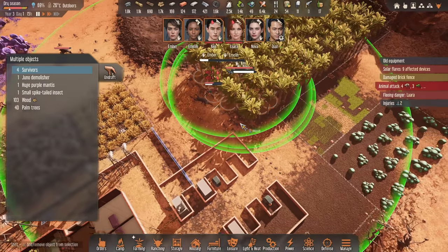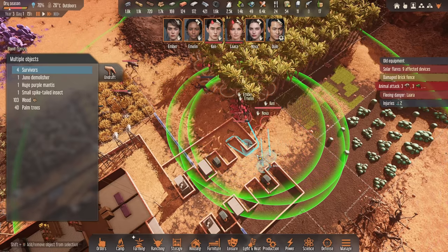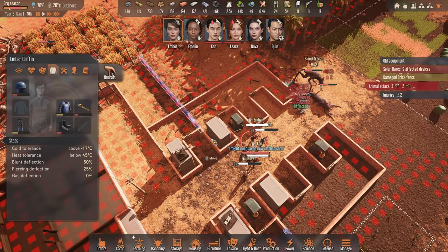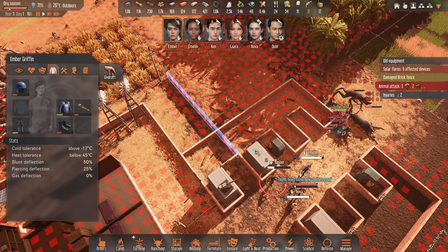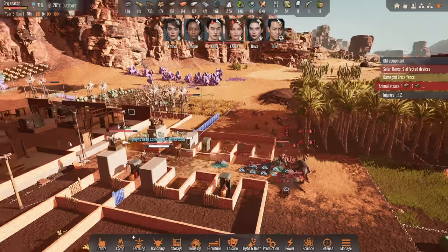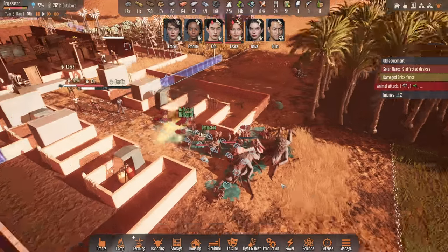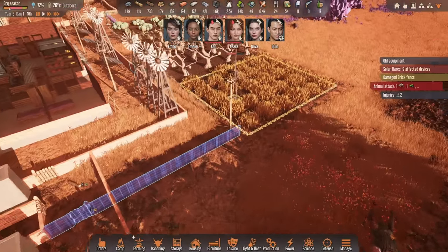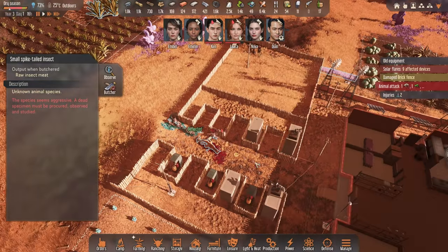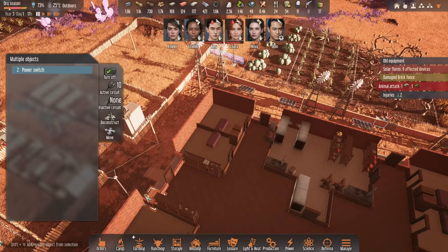Are they all attacking? Yes. Ember, might want to have you climb up on this wall here, and the rest of you fall back just a little bit as well. How many left? Only two of them. Where's the other big one? That's a huge purple mantis. Maybe it's knocked out somewhere — unconscious, bleeding out in 11 hours. These turrets should be fine. I think you can take care of them pretty quickly. Let's turn off the turrets on this side, undraft these guys, go and get healed.